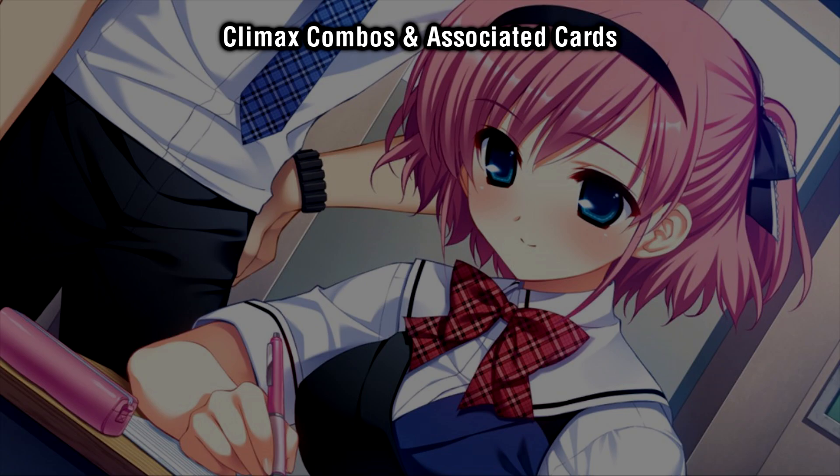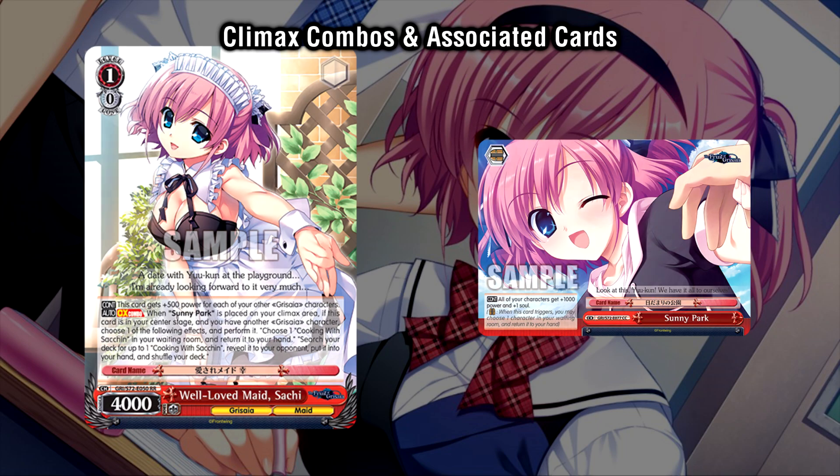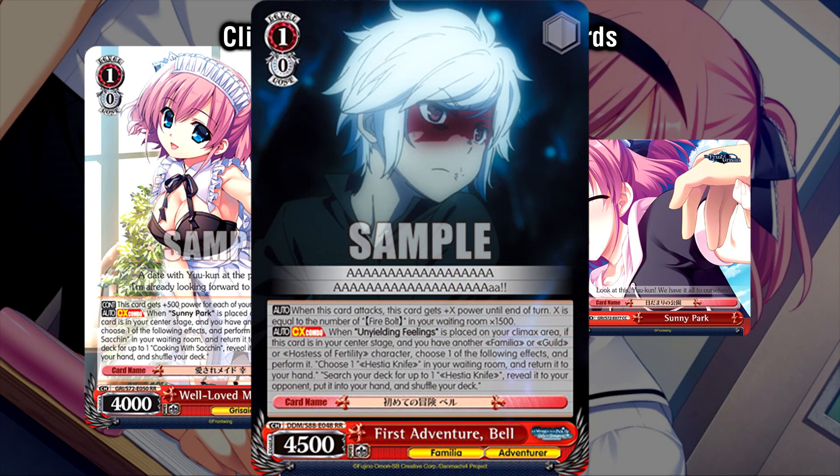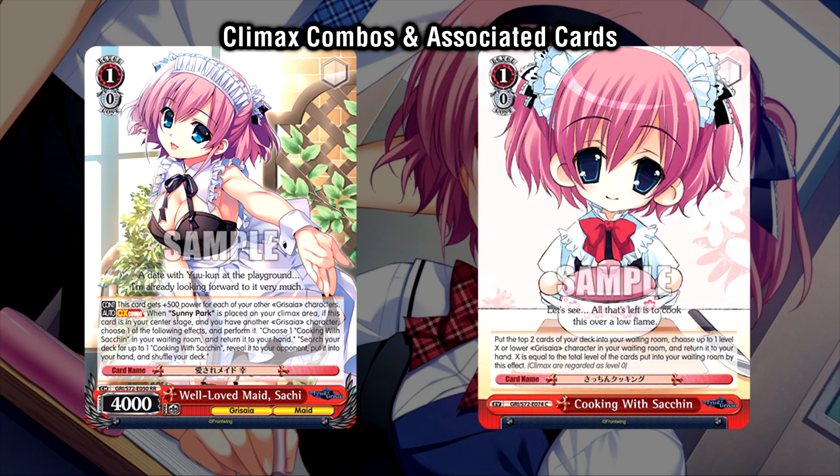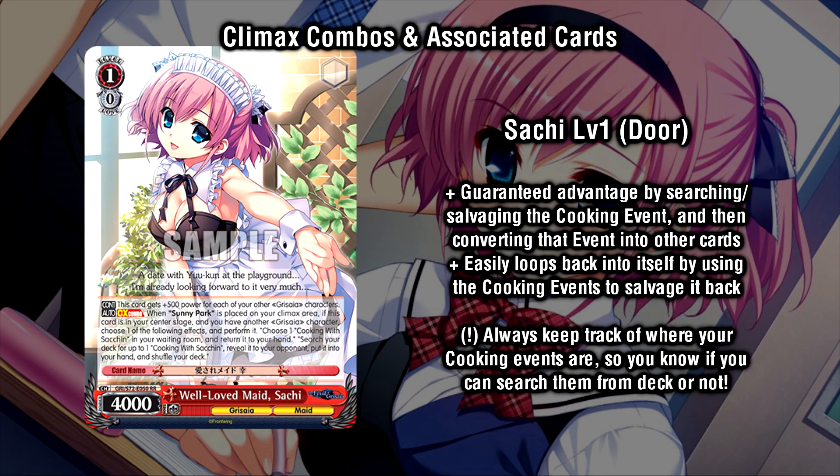As usual, we start our deck profiles by taking a look at our climax combos, starting with our level 1 Sachi. She sits at 4k base power, going up by 500 for each of your other Grizzaya characters, up to a max of 6k. Her climax combo with Door functions similarly to Belle from Donmachi. When the climax is placed, you can either search or salvage the Sachi cooking event to add to hand. The cooking event mills 2, adds up the levels of the two milled cards, and lets you salvage a character whose level is equal or lower than that sum. Use this to constantly get Sachi level 1s back for repeated turns of climax combo, or spec into any particular utility you might need. Just like Hestia Knives in Donmachi, you want to make sure you know exactly where your Sachi and cooking events are at all times, so you don't accidentally whiff on the Sachi combo if you declare that you want to search for one from the deck.